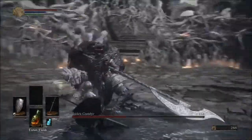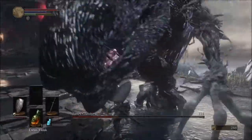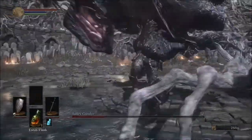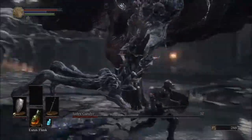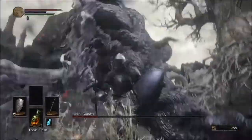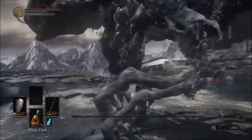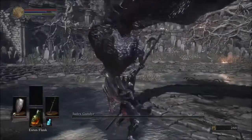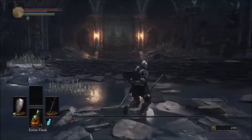Once you get him to half health he'll switch to his big monster form. What you're going to want to do is stick to his back and just stay under him. If you ever see that hand moving, you're going to want to roll right as it hits you — a little bit before, but you definitely don't want to roll too early. It hits later than you think it does. So right as that comes in go ahead and roll out of that, get a couple more swings, and that is how you beat Iudex Gundyr.